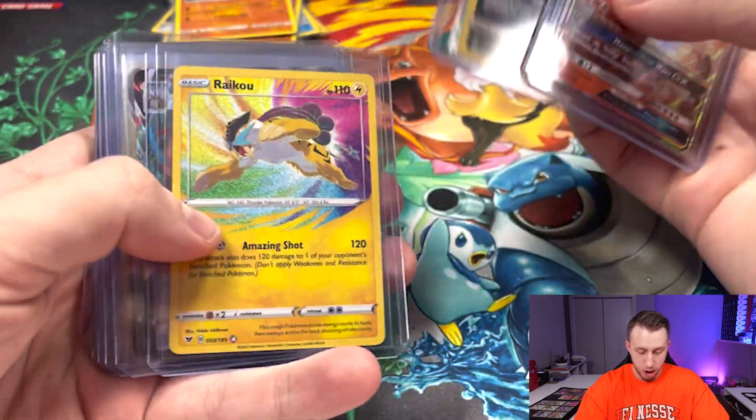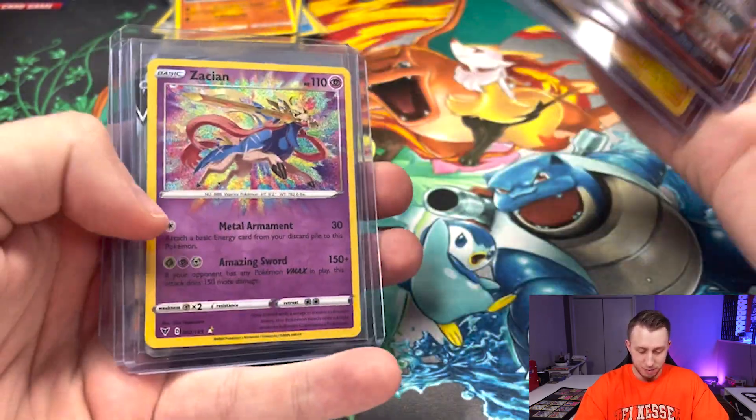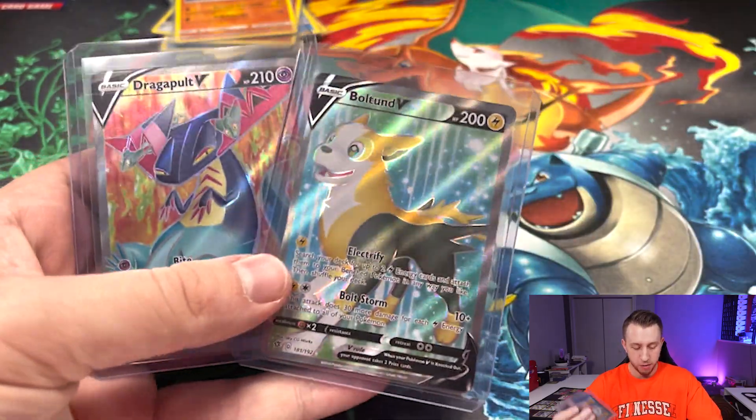Alright everybody, thank you so much for watching — those were all the packs I had to open for you today, I hope you enjoyed it. Just to go through our biggest hits again: we've got the Volcarona GX, the Mimikyu character rare, Raikou amazing rare, Aegislash VMAX, Darmanitan VMAX, Xatu amazing rare, and then the two full arts from Rebel Clash — probably two of my favorite hits of the day other than that Mimikyu, just because I haven't pulled either of those cards before. Really nice looking cards, good contrast on both. Those are all gonna be going home with one of you. Make sure you leave that comment and I'll pick somebody a week from today. Thank you for watching, don't forget to subscribe, and if you enjoyed this, check out one of the videos we've got for you right here.